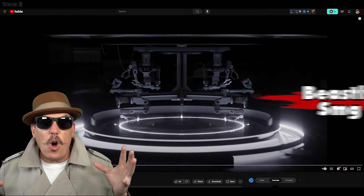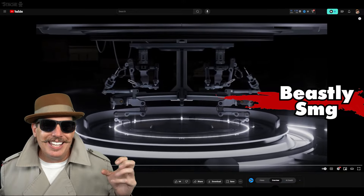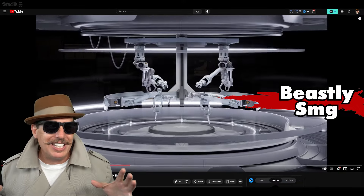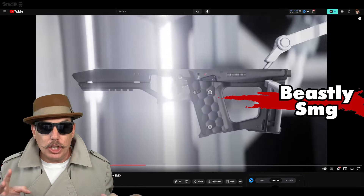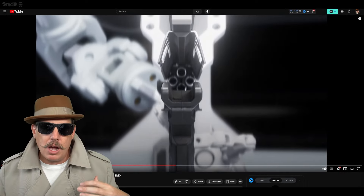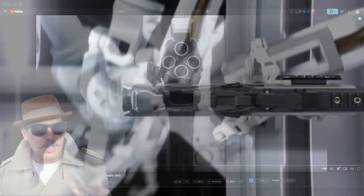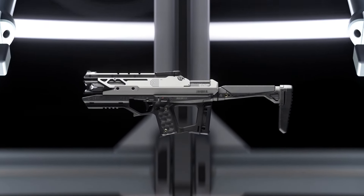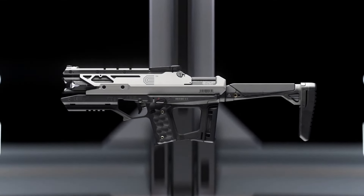Up next we have what they call the beastly SMG. This is definitely not the final name for this gun and we don't know if it's necessarily in the game right now, but the opening looks way cooler — they're showing the parts being put together by a robot. There are a lot of SMGs in the game right now; none of them look exactly like this, but very close. We'll see if this one is in a later release or just a modified version of a previous gun.